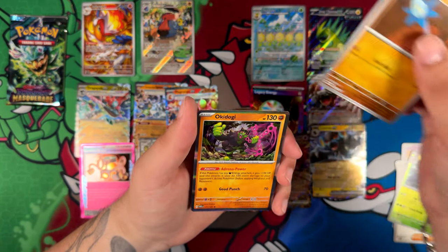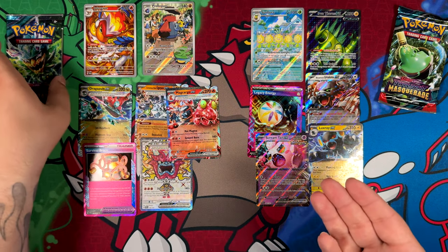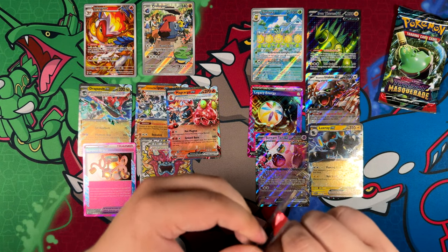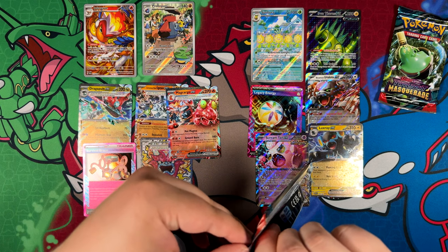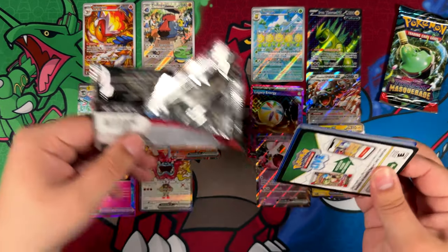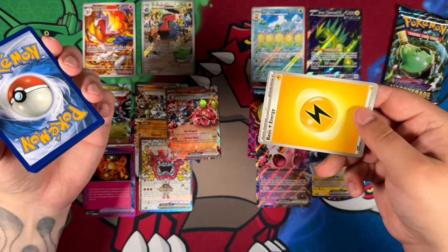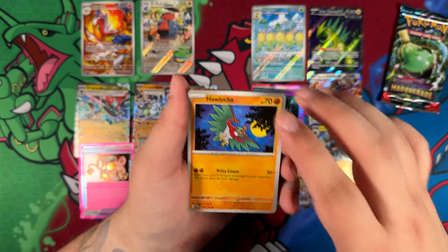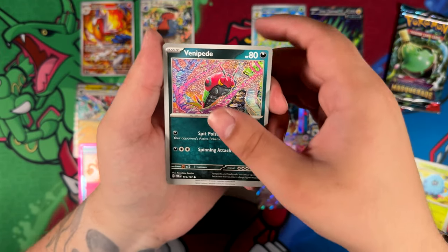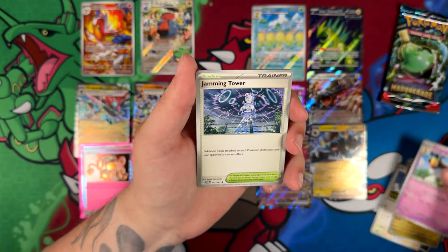One of which being Flygon, for sure. Flygon was completely disregarded — even for the Mega Evolution, there was a concept for it but they chose Salamence instead and just said no, Flygon, you're not gonna get anything. I really do like Flygon and I hope Flygon gets some justice this year or maybe next year. They said that Mega Evolutions were returning, so maybe that's something for Flygon — if not in card form, then please at least in video game form. Give Flygon the well-deserved Mega Evolution.